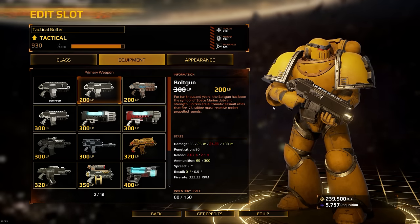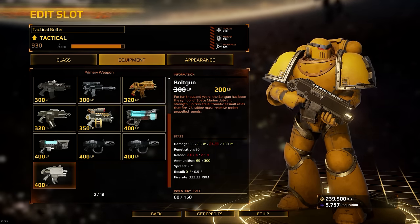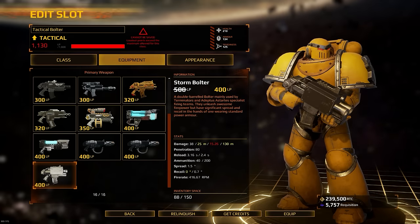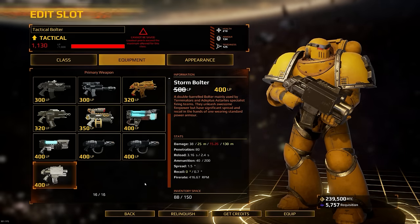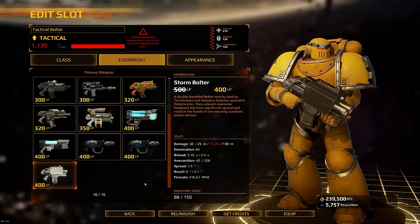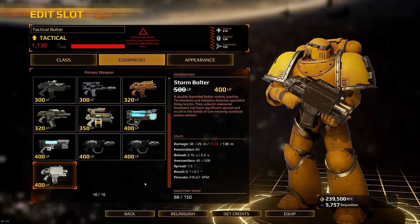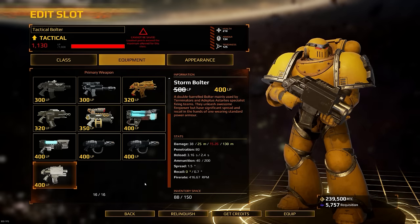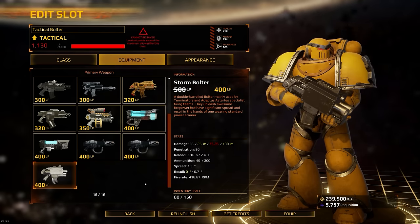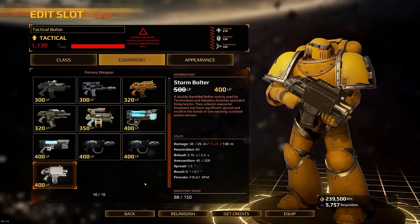For people who like playing close quarter combat, going into points, breaching, or defending points, I would not suggest the bolt gun — I would suggest the storm bolter. The storm bolter is an assault weapon that can put down a huge amount of fire, with a fire rate of 416. If you're having trouble against melee targets like Eldar Warlocks, Eldar Banshees, Chaos Ground Assaults, or Jump Assaults, then load out with the storm bolter. It can absolutely obliterate them if you get the practice and precision right.